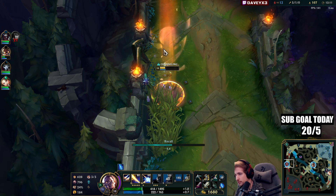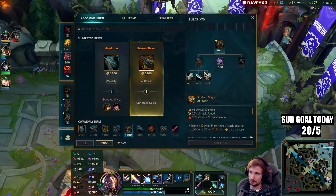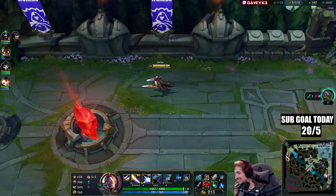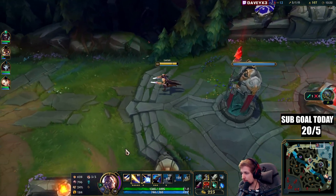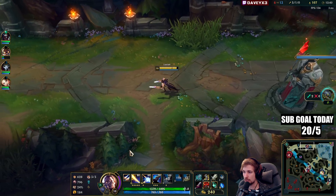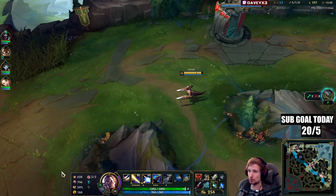I'm abusing Lucian — no problem. Ranged champions in top lane always feel so satisfying. And I know in the back of my mind that everybody hates playing against ranged champions. I hate it too — if I play a bruiser in top it doesn't matter what it is. Champions like Lucian, Vayne, Ashe — mobile champs or champs with a perma slow — they're just not fun to play against, but playing them yourself feels great.